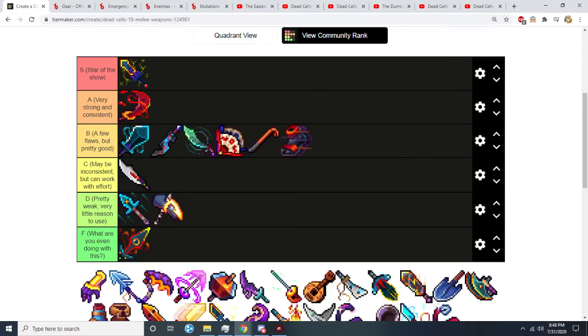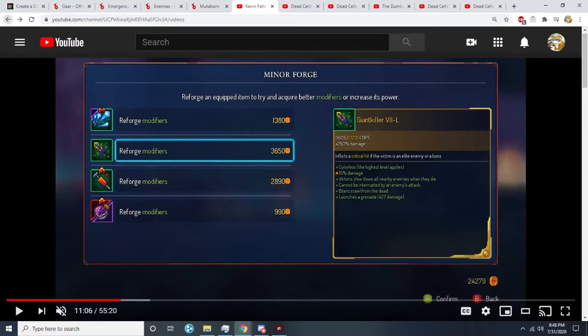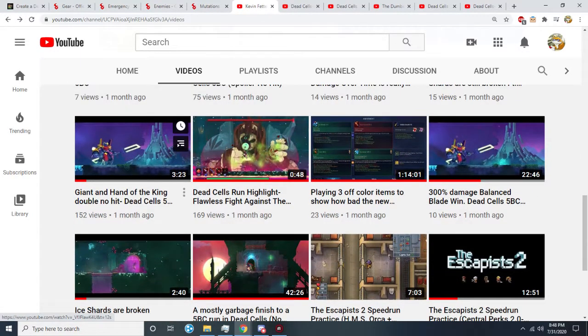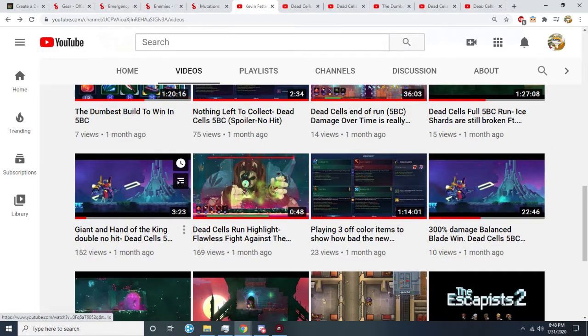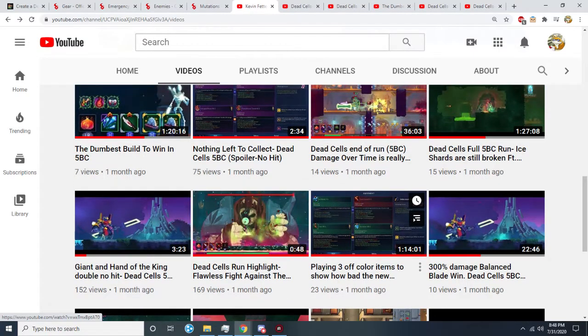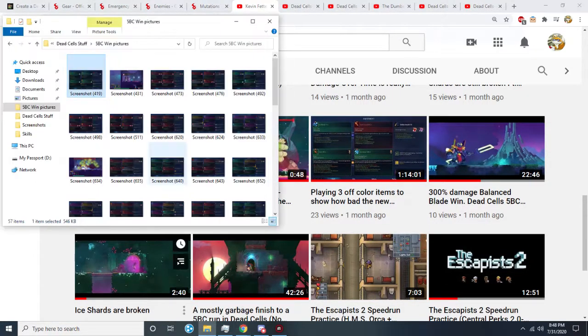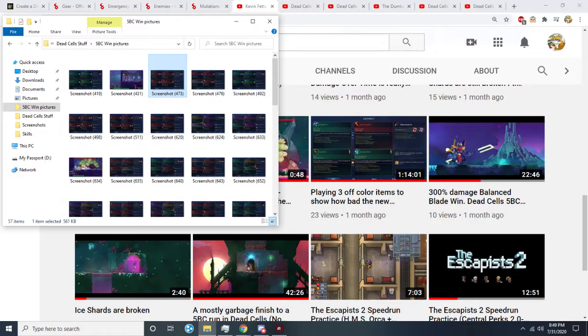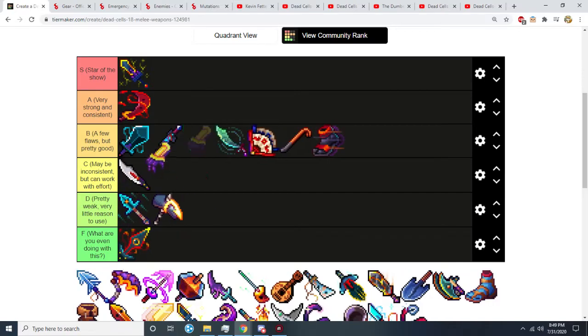Speaking of an item that's not making it into B tier — Hayabusa Gauntlets. I might have a win with Hayabusa Gauntlets somewhere in here. Hayabusa Gauntlets is okay, but it really struggles against Oven Knights — really bad. And it sucks against Hand of the King — it is so bad against Hand of the King. I've gotten wins with it, but it's fairly early in my 1.9 run. Don't run Hayabusa Gauntlets. It's not awful and it's really decent in biomes, but my initial thought was C tier. It might go down though — it has some flaws.